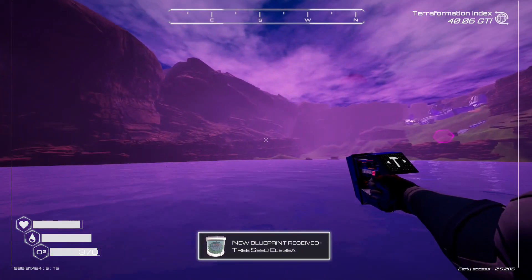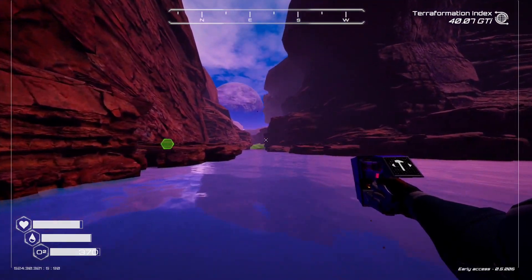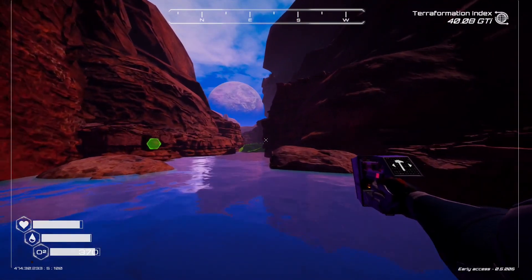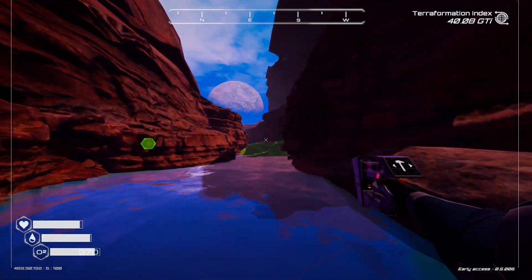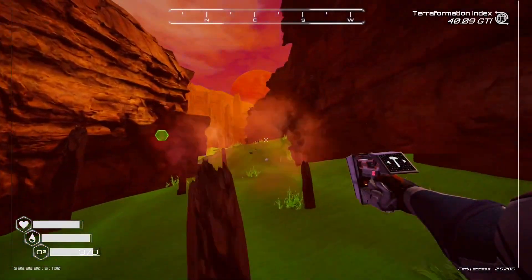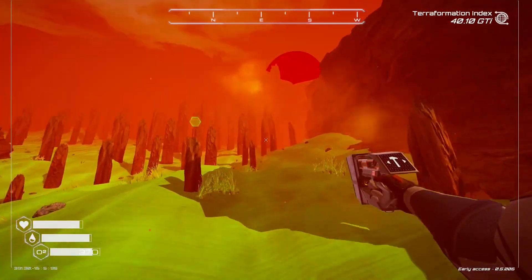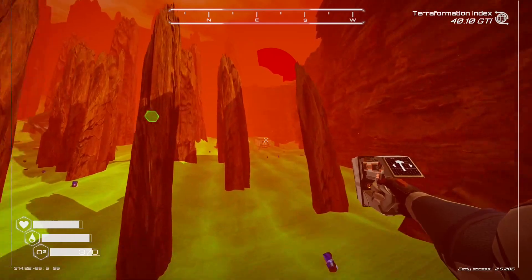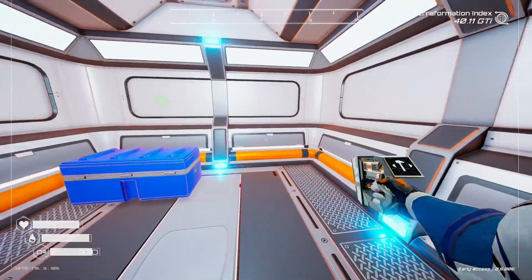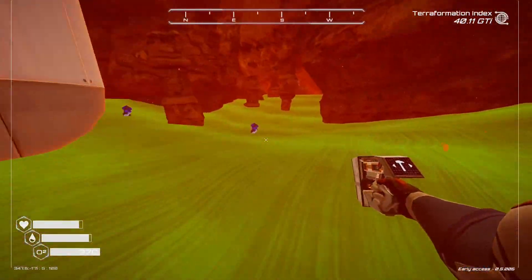We've just hit 40 GTI which is good, but I do need to speed that up. I think what I'm going to do is get some tree spreaders and spread them around the planet, just not all in the same area. I think it would be better that way - then we're spreading it around. Or isn't that what the rockets are for, thinking about it?